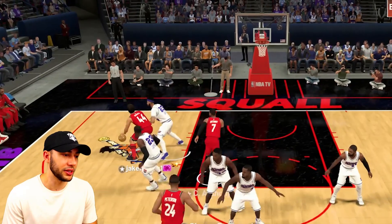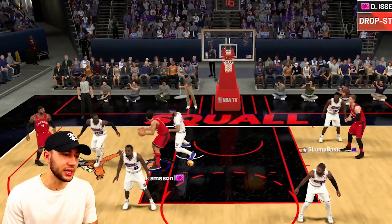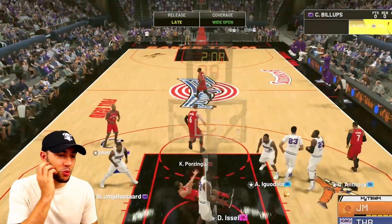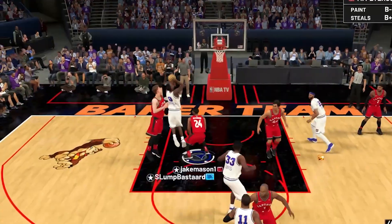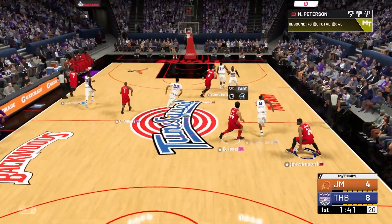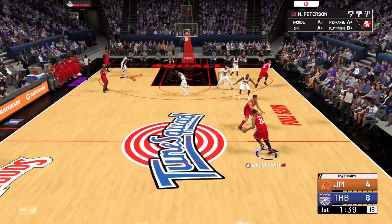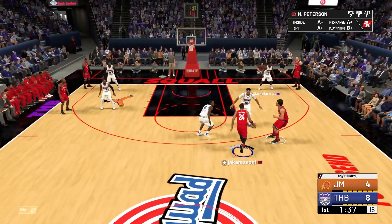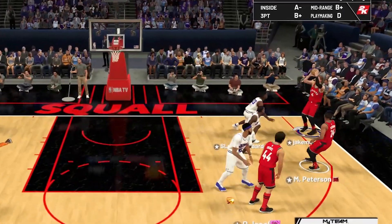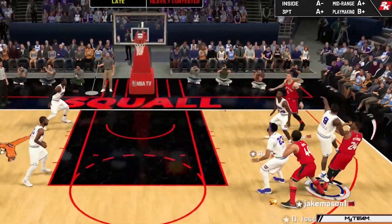We're gonna get it down low, maybe get someone open. He's got the heat check activated — Anthony Davis on us — but we're gonna drop step right around him and get an easy layup. That's some good defense, look at that clamp, that's how you on-ball. Send one in transition. Iggy is off-balling on Porzingis now — let me see if we can get Porzingis open, get it back to Mo Peterson.